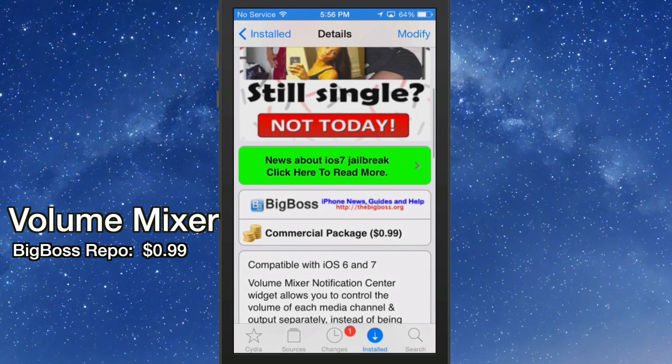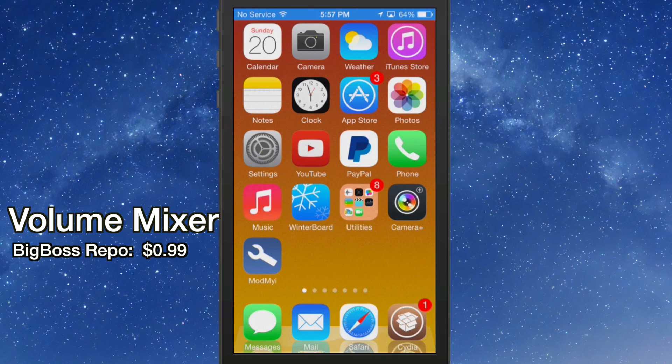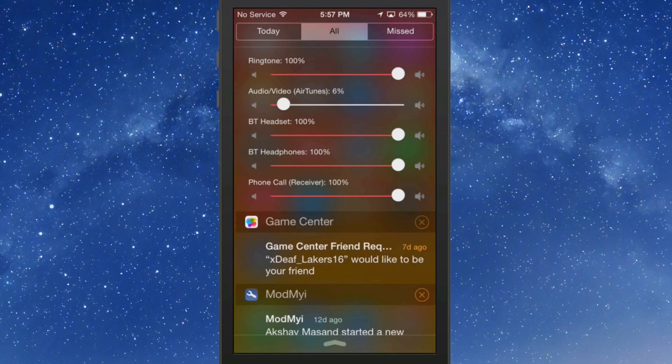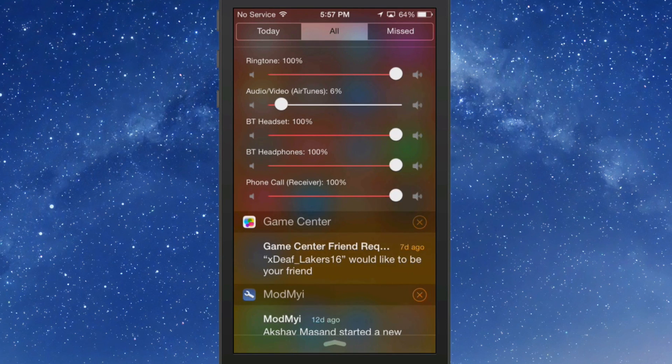The next one is called Volume Mixer — you can get it for 99 cents in the Big Boss repo, and it's compatible with both iOS 6 and 7. It allows you to adjust any of your volumes directly from your notification center just by dropping it down. You can adjust your ringtone and audio/video volumes separately — for example, you can turn down the Bluetooth headset without turning down your music.